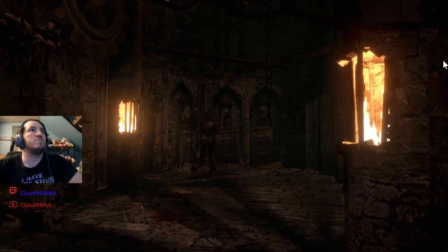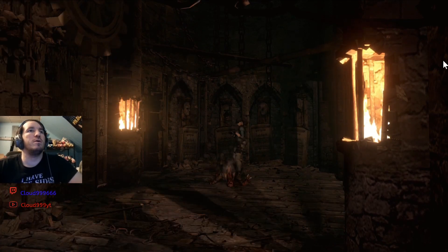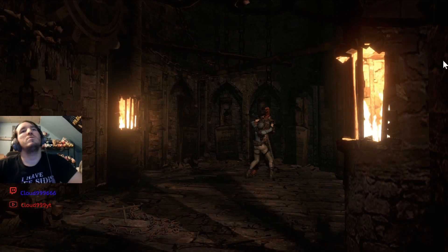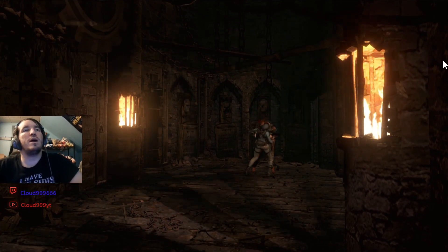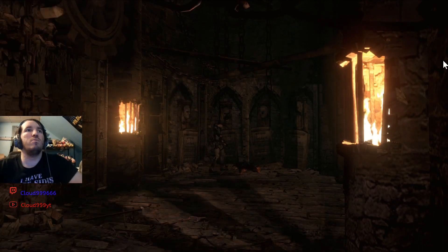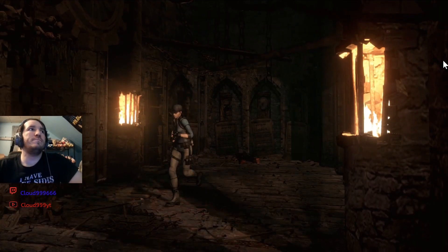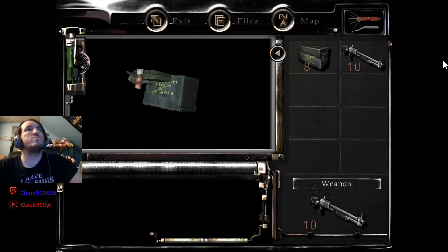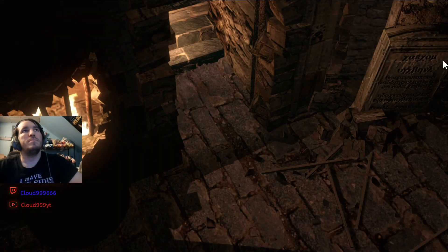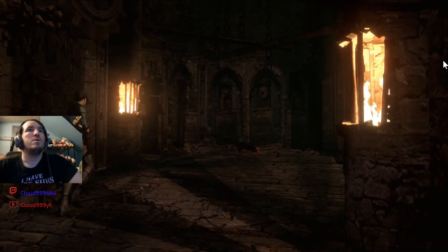Ow. I hate that — he doesn't even let you aim again before attacking. I hate that they have that mechanic where right after it attacks you, they can attack you again. There we go — zombie dead again. First things first, pick up the shotgun ammo. Glad I brought two melee items, not one. Press the switch, opens the gate. Grab this metal stone object and then we make our way out of here. Just chilling over here by the fire, letting Jill warm up.